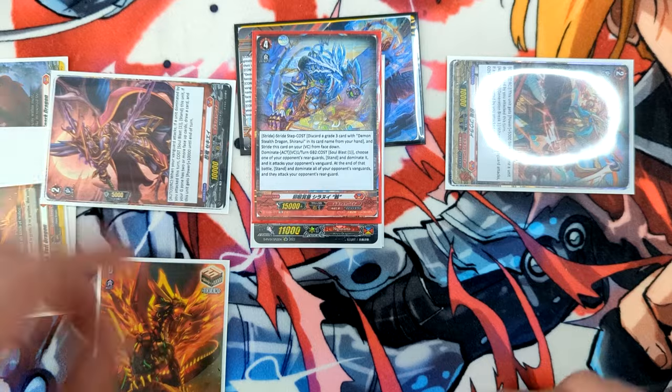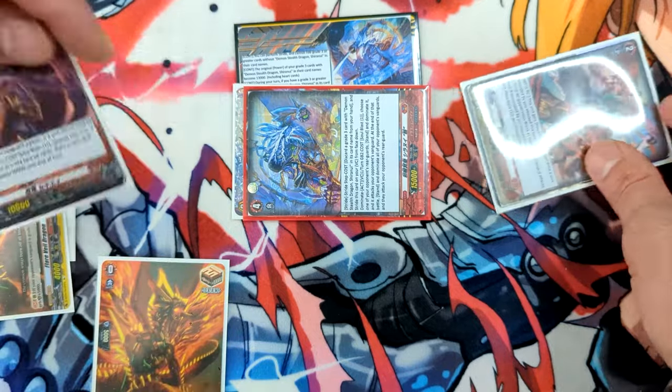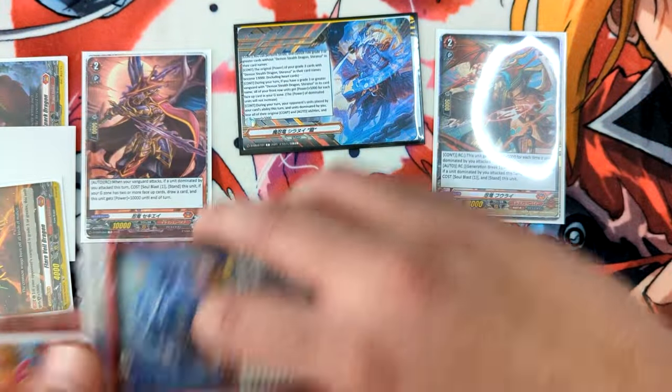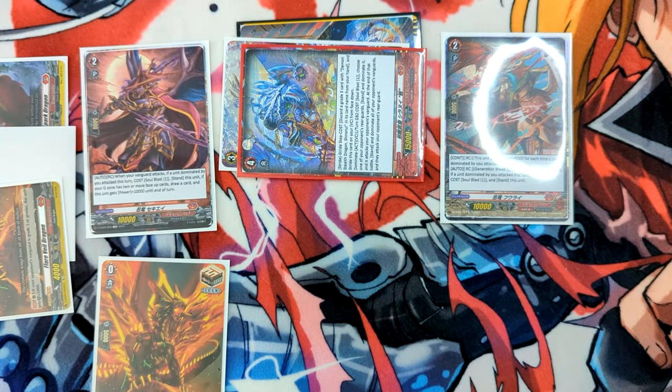You can call those cards before you enter your actual battle phase. Then you attack, typically with your rear guards, then your vanguard, and then restand any restanders you have and apply triggers at that point too. This typically gets a lot of attacks out in one turn, leaving your opponent in a difficult situation to guard and also take damage.